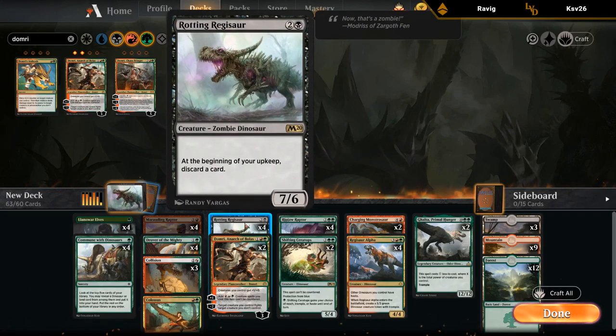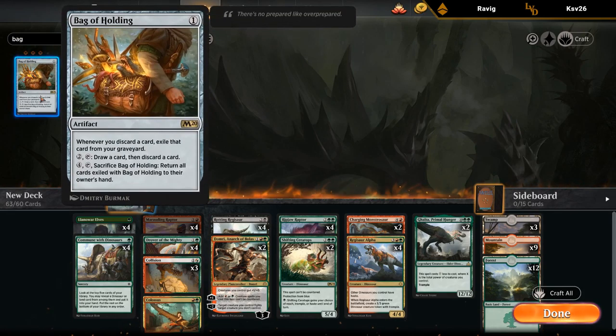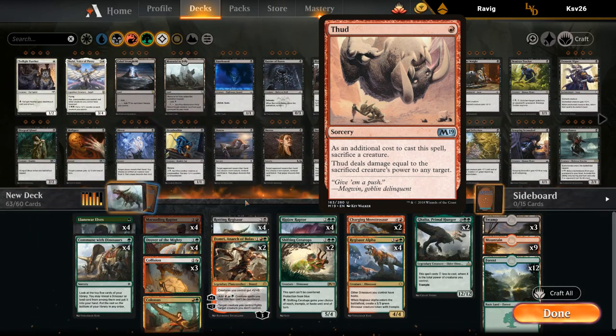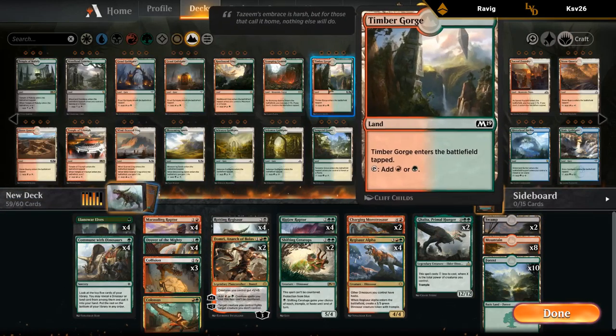Does Regisaur combo with Bag of Holding? I think it does. That's a neat combo, although Bag of Holding is a bit slow for constructed. Thud could be okay as a finisher, although Collision Colossus kind of fits into the same category as Thud as a finisher.